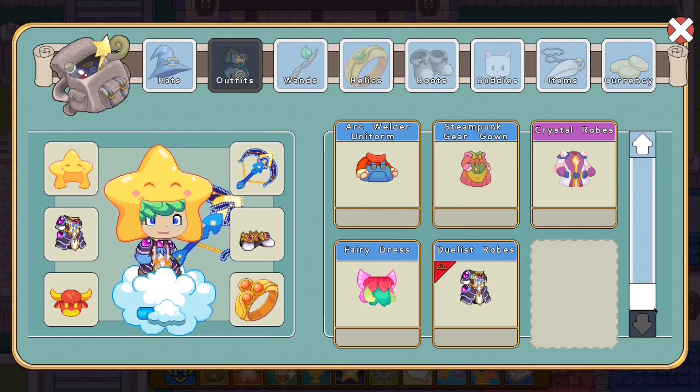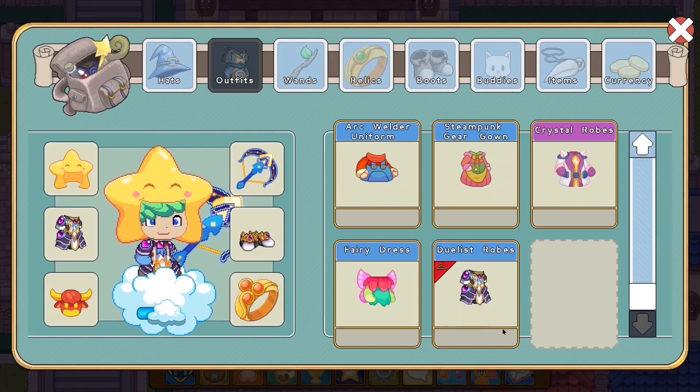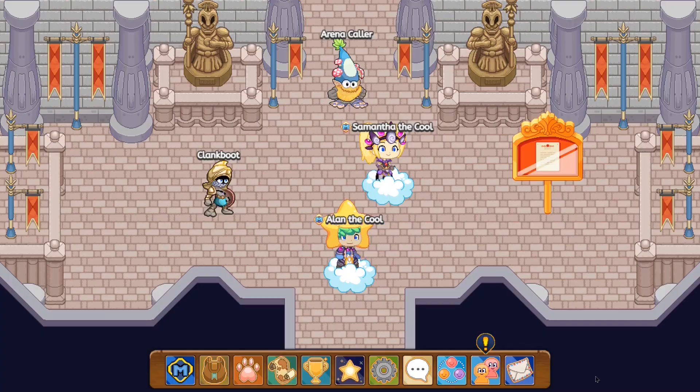Items! Outfits! Duelist Robe! You guys can tell that the robe looks pretty cool — it has a blackish, purple, yellow-white color theme. The information about the Dealer's Robe: it's the robe of one of the greatest wizards in the academy, and it seems like it gives a heart bonus of six, so it isn't too bad. The highest heart bonus you can get from armor right now is 10, so it's not too far away. I would say this is some good armor — let's test it out in a battle. Now that we've defeated Karathias, let's go test out this armor.